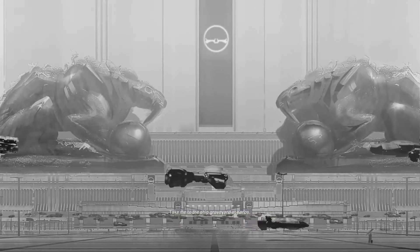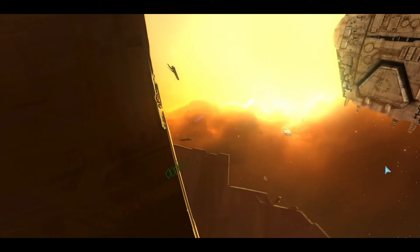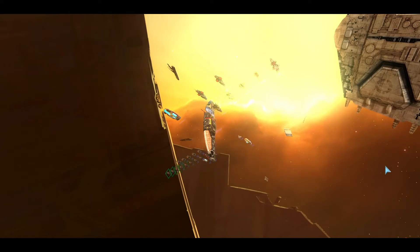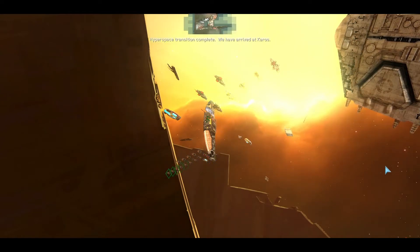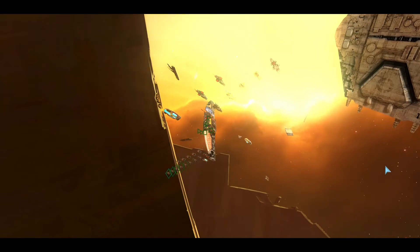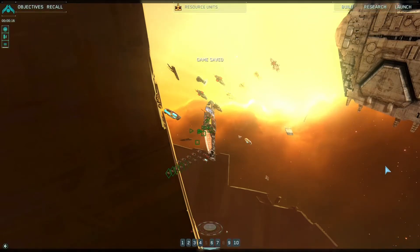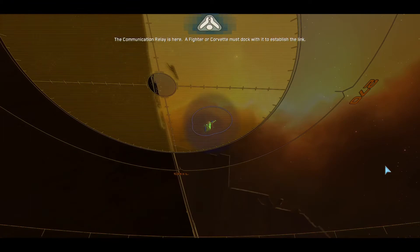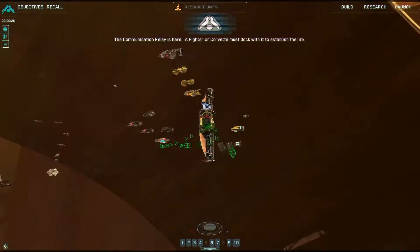Take me to the ship graveyard at Kheros. Hidden in a derelict, there is a relay I can use with your help. The Rebellion waits for my sign to move into its next phase. Hyperspace transition complete. We have arrived at Kheros. The communication relay is here — a fighter or corvette must dock with it to establish the link.